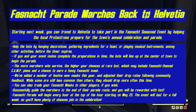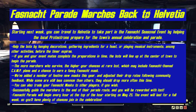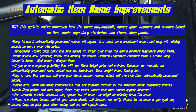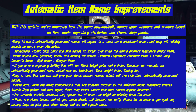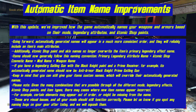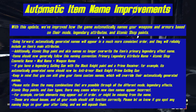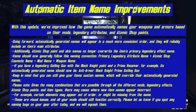Successfully guide the marchers to the end of the parade route and you'll be rewarded with loot. The Fashnot Parade will begin every hour at the top of the hour starting on May 25th, and the event will last for a full week. There have also been some new design updates — automatic name improvements. With this update, they've improved how the game automatically names your weapons and armors based on their mods, legendary attributes, and Atomic Shop paints. Going forward, automatically generated names will appear in a much more consistent order and will reliably include an item's main attributes.